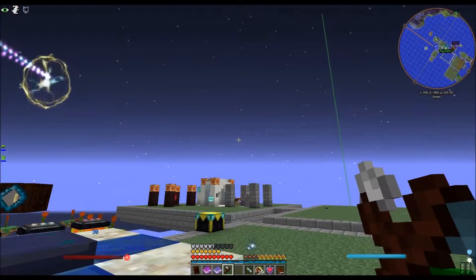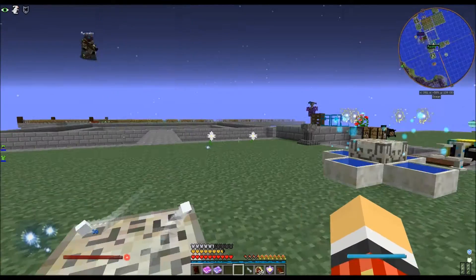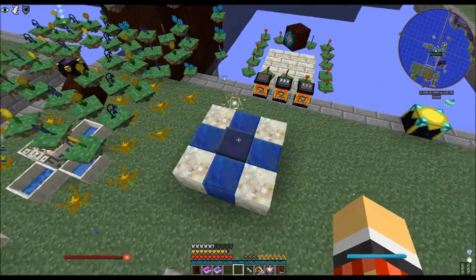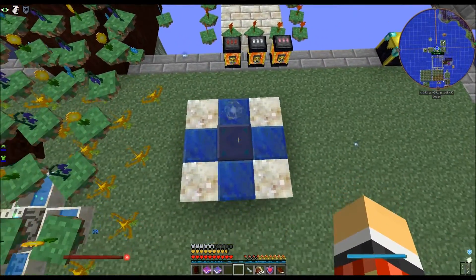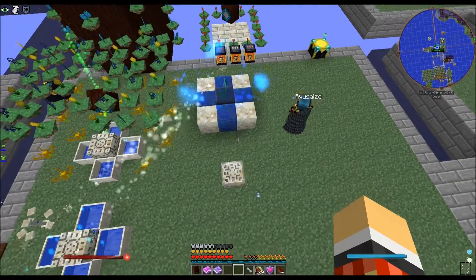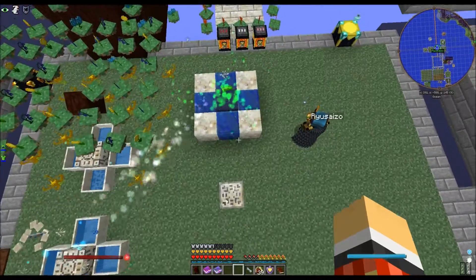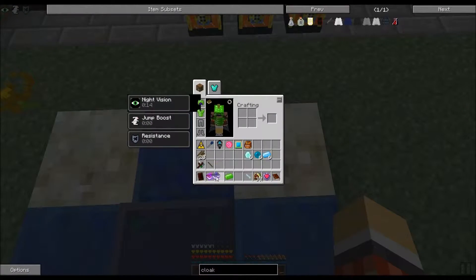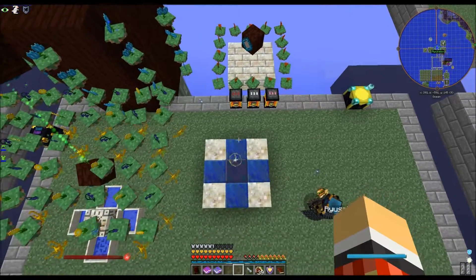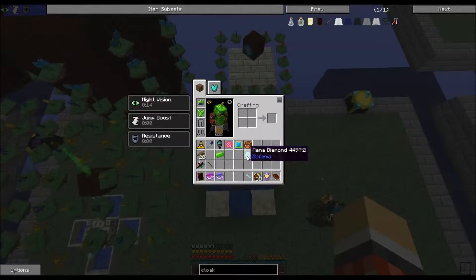Anyway, over here on the Botania island — that's where all the flowers and the big water pillar is. Keep a close eye on this plate I'm hovering over. Yeah, there's one. Technically if I could make nine I could make pants and shoes because I've already got two.